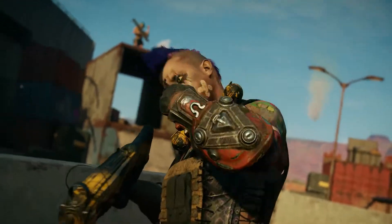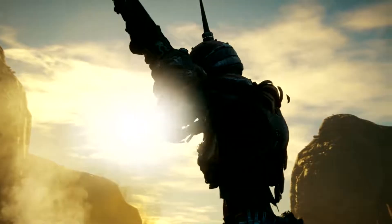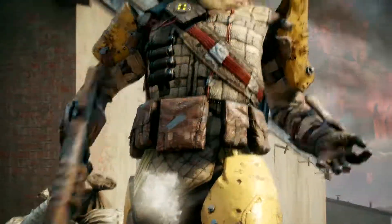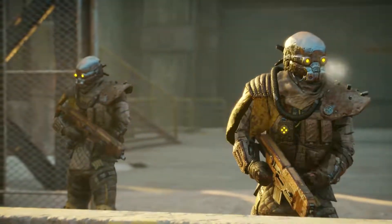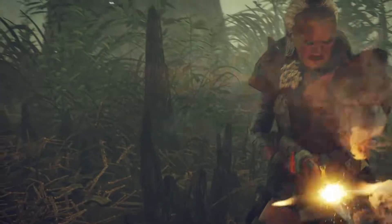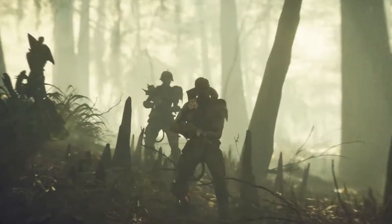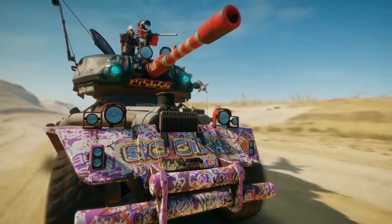The Goon Squad is just one of several factions you'll encounter in Rage 2. Hyper-violent and completely lawless, the Goon Squad leaves a trail of destruction in their wake. The Immortals Shrouded, on the other hand, are a group of elite bandits with access to incredible tech, leading to mighty vehicles, weapons, and cloaking abilities. You also have the River Hogs, the Abaddon Mutants, the Authority, and more to contend with. Each faction has different settlements, combat styles, and sweet rides.